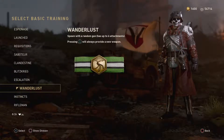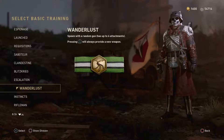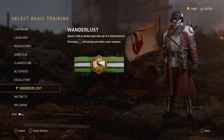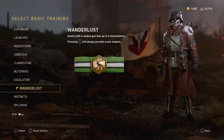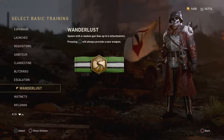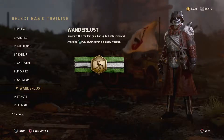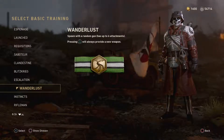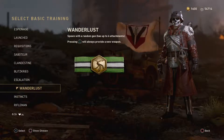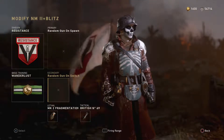This right here is Wanderlust, and what it basically does is every single time you spawn into a game, if you have this equipped, you will spawn with a random gun that can have up to six attachments. This random gun could be from any of the weapon categories such as LMGs, sniper rifles, ARs, SMGs, or even a melee weapon. They also come equipped with random attachments, which can be up to six — normally you're not able to put six attachments on a weapon, but with Wanderlust if you're lucky enough, you could.